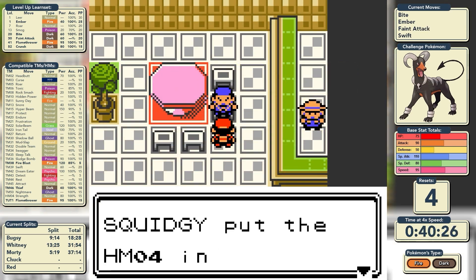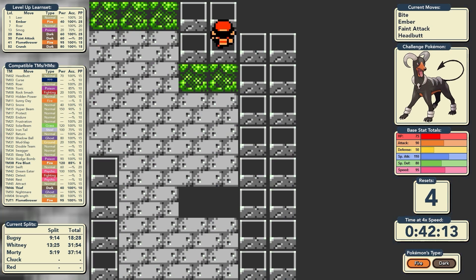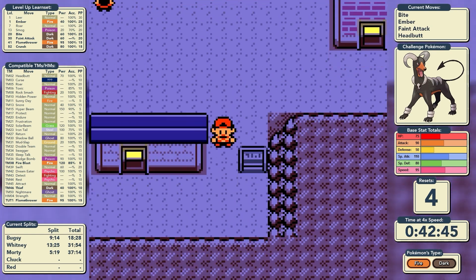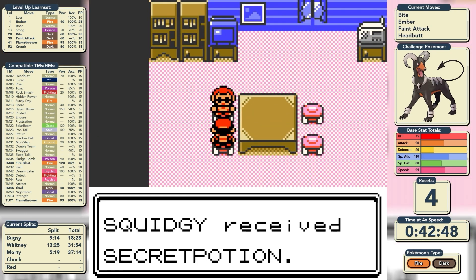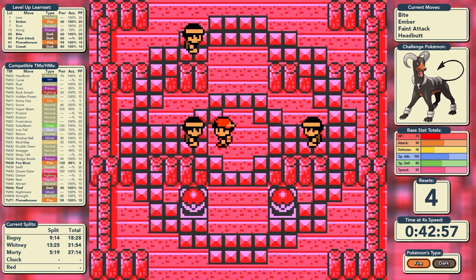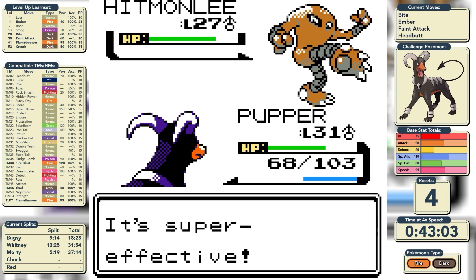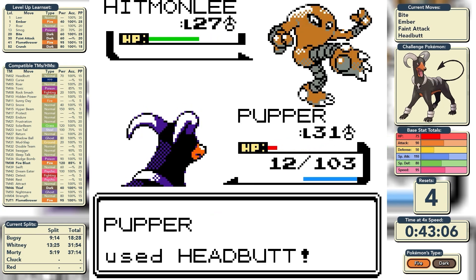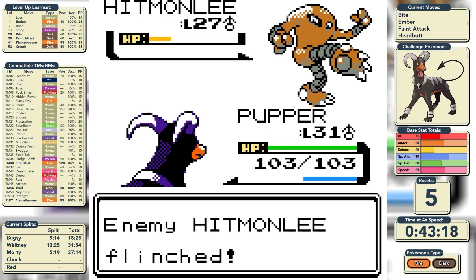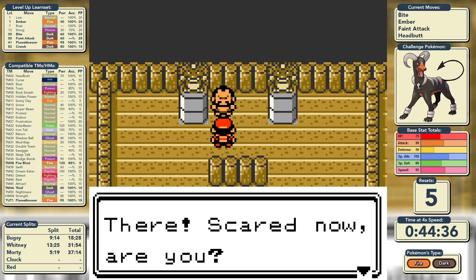Before entering the lighthouse we grab Strength from the man in the café, and teach it to Psyduck along with Surf. I also replace Swift with Headbutt, as the flinch chance will help us get through Chuck's gym. At Cianwood City we pick up the Secret Potion before entering the gym. In the gym, I test Bite against the Black Belt to gauge the damage — the answer is very bad. However Headbutt flinches and does its job, getting us through the gym trainers in good shape.